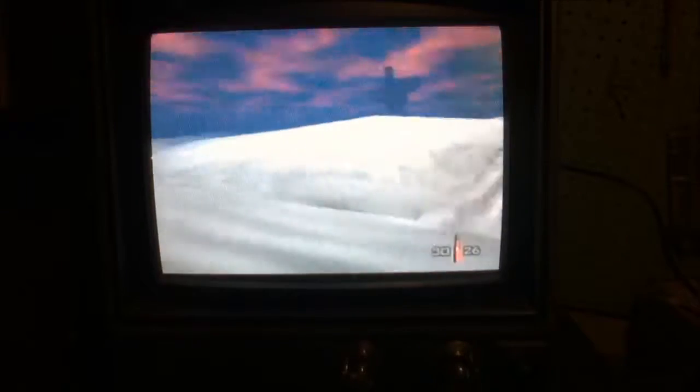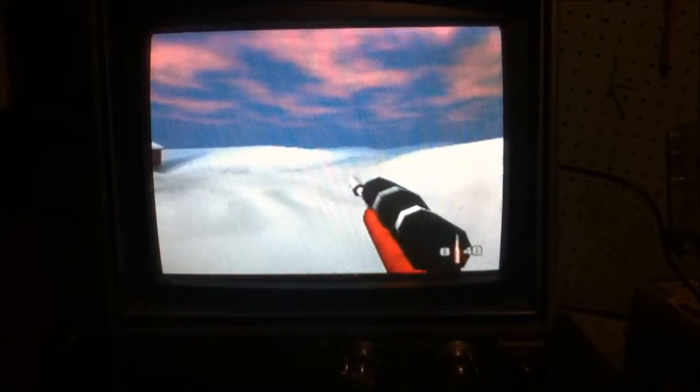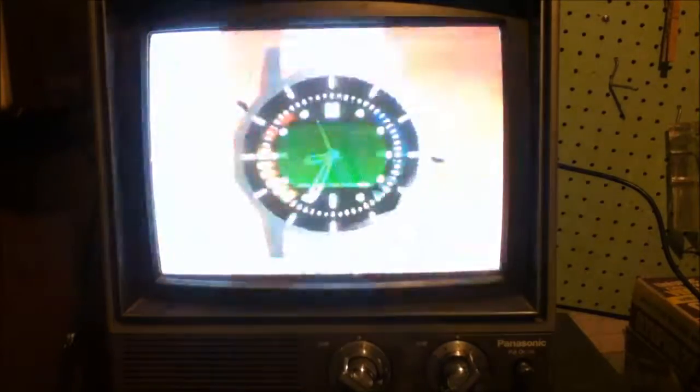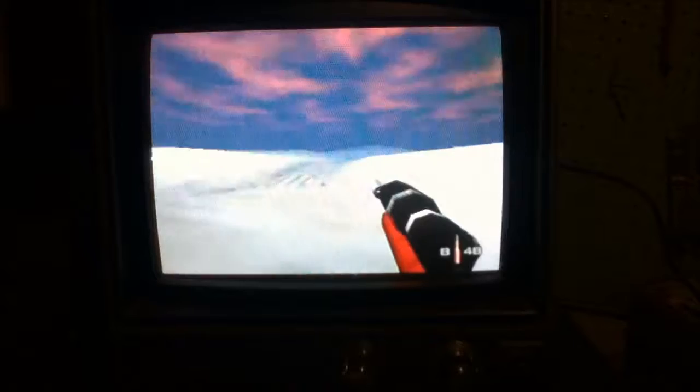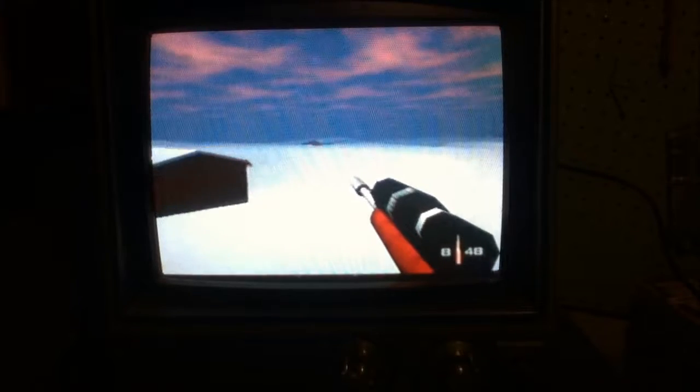After you get the large key, you can either proceed to the satellite dish or you can go to where I'm going first to get the safe key — that's objective B. You can do the objectives in order, but that's the beauty of this game: you don't have to if you don't want to, just as long as you get them all done.